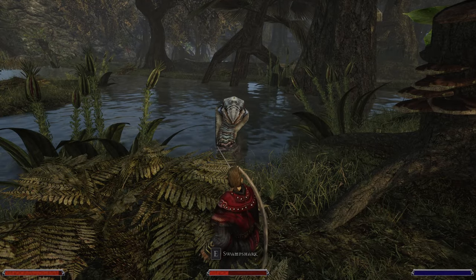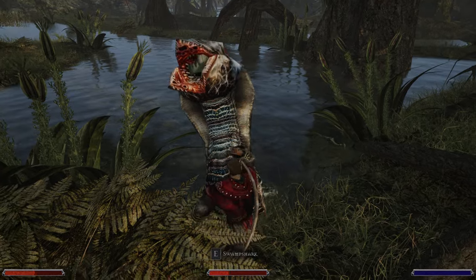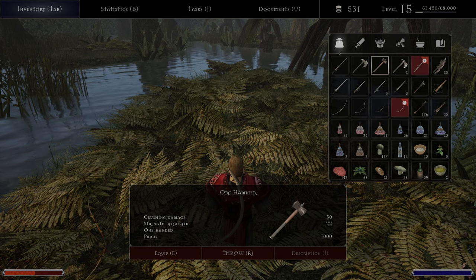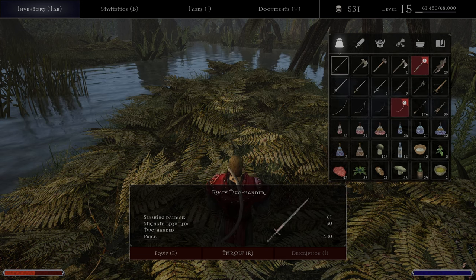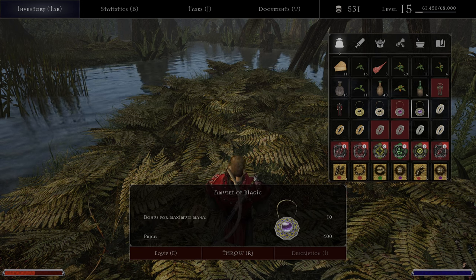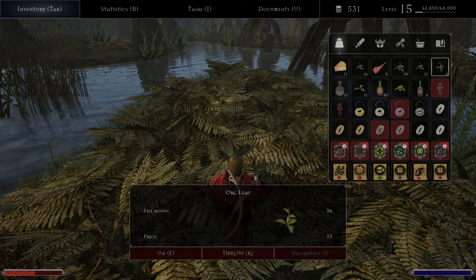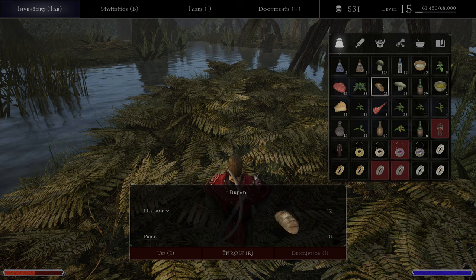Not so great. Only when we crit we can actually kill them, but the experience is quite a lot. That means we need a two-handed weapon, and eventually more mana. We need mana to replenish it. Hole 15. Nice.